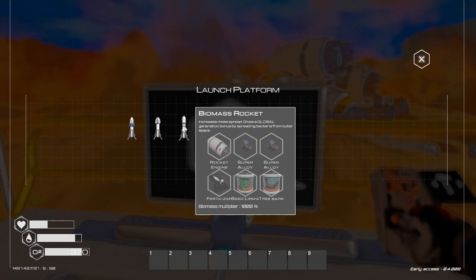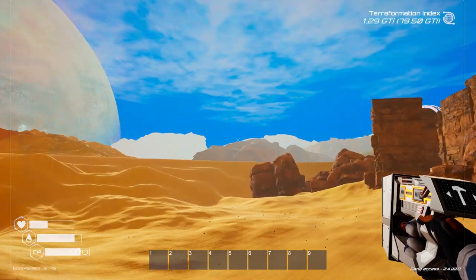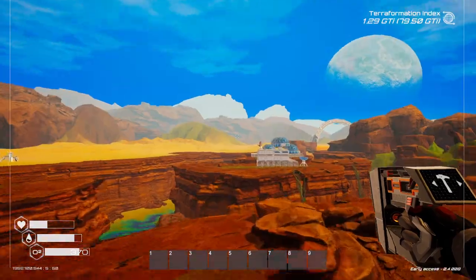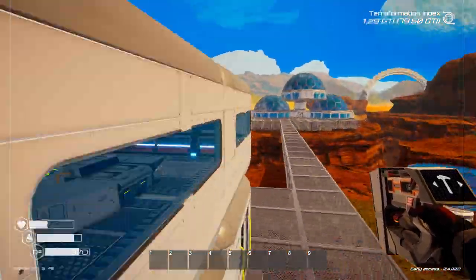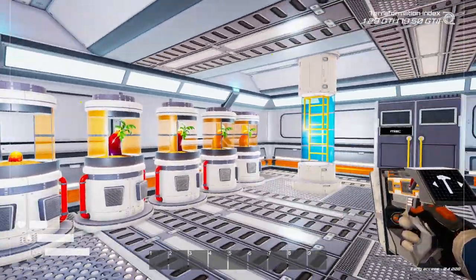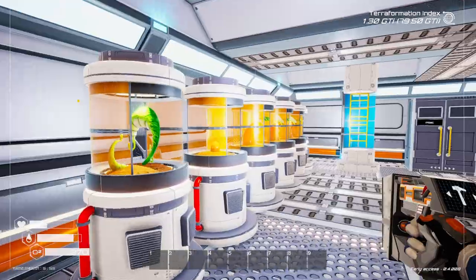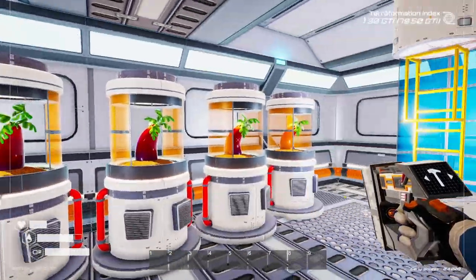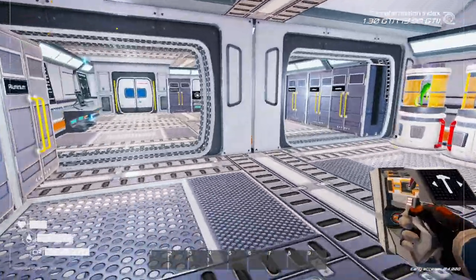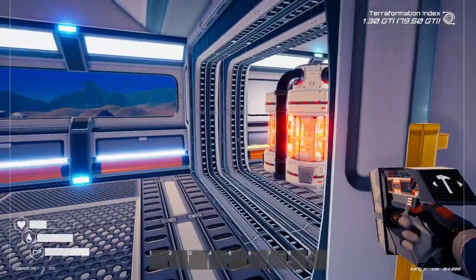We may do a biomass rocket and just boost those up. With that mushroom we should be able to make bioplastic — I've got two but not enough for a third. I've also got an idea for a grow room. I want to take these down — done a little bit of organizing but it's not perfect, it's a start. Let's make the grow room with a load of these. Bioplastic was upstairs in the biolab.